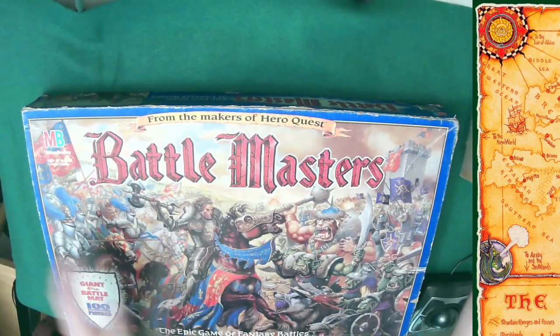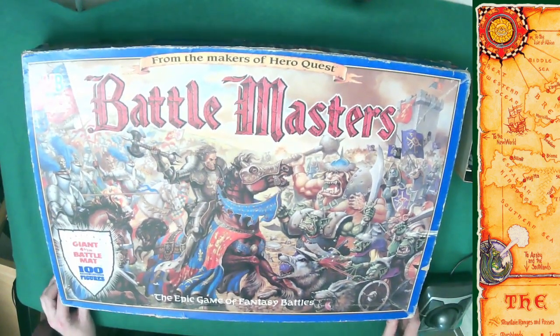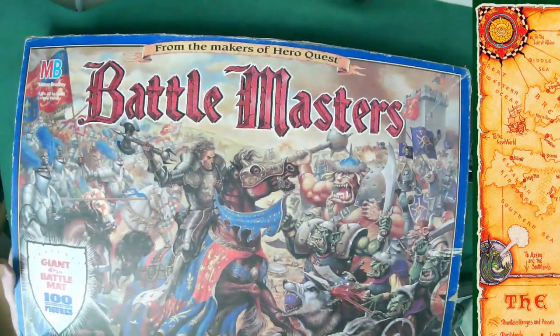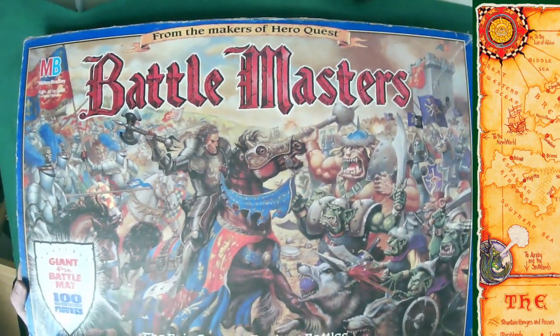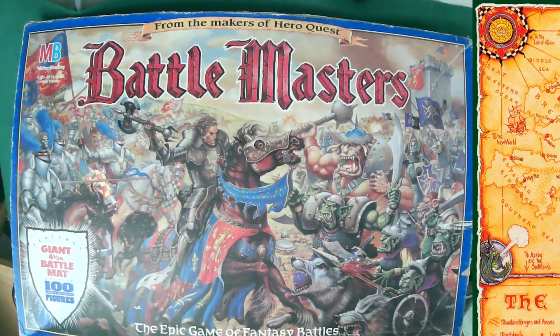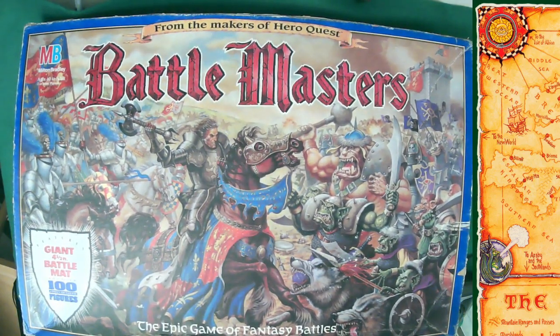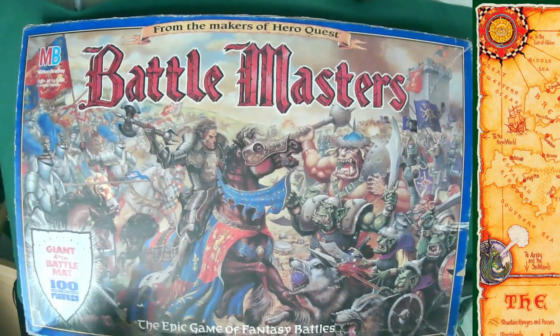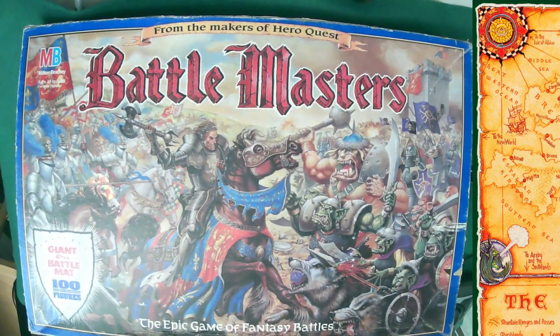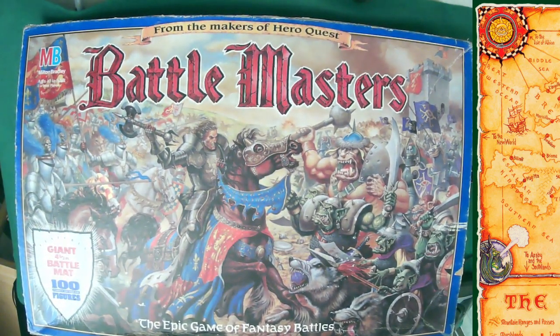Let me just switch to my other view. You can see the board — this is just a little poker tablecloth of felt. This art style is what Games Workshop, the makers of Warhammer Fantasy Battle, used in all their boxes. As you can see, it's Milton Bradley once again advertising 'from the makers of HeroQuest,' and I believe Stephen Baker was involved in the design of this game.